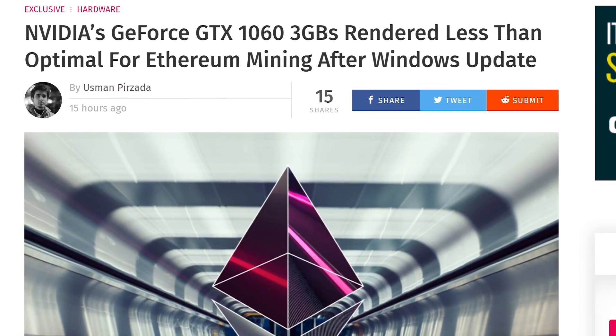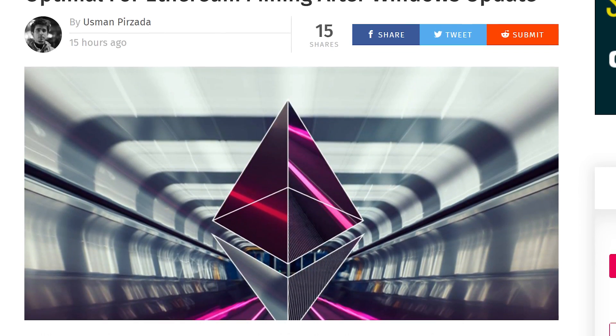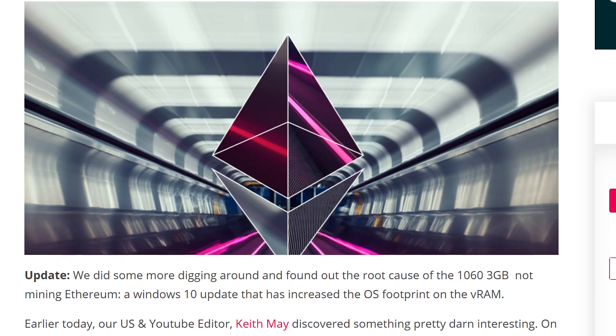So 1060s are now useless for mining, apparently — not all 1060s. It's going to be the 1060 3GB cards that are going to be affected by this, coming from a source at WCCF Tech. They found out that combining the DAG file with one of the new Windows 10 updates actually pushes the VRAM to over 3 gigabytes, which means the 1060 3GB is no longer going to be able to mine Ethereum whatsoever.